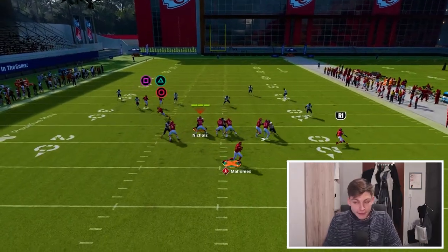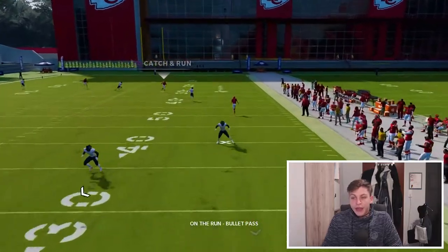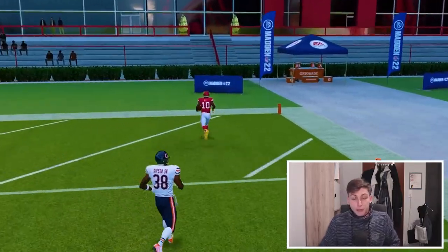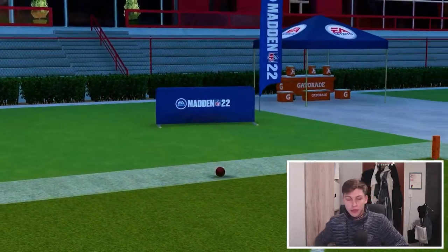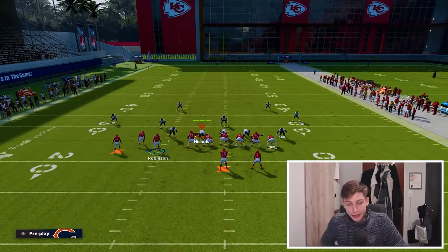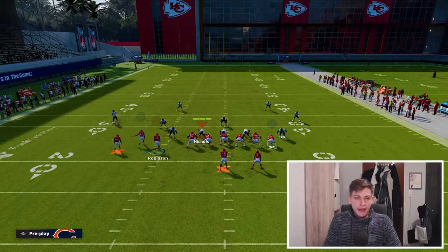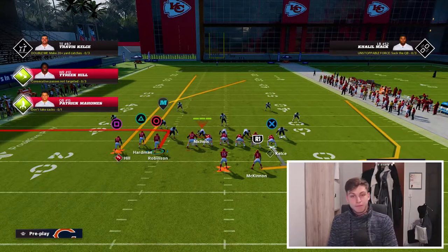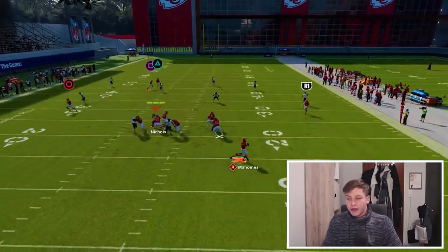The play looks like this — we snap the ball, try to get outside of the pocket to the right, seal that edge, and then launch the ball over the top. If you guys remember, at the beginning of the year wheel routes kind of attracted attention from deep thirds. This got patched in the most popular way people used to run this with the Verticals play out of Gun Bunch, but this wheel route still kind of takes the deep third's eyes away from the post, and because of that we can throw this.